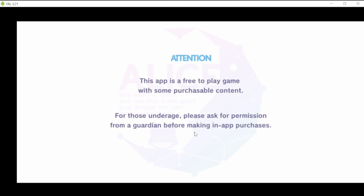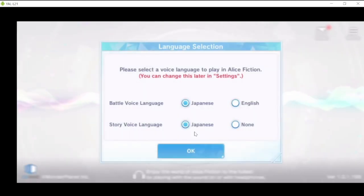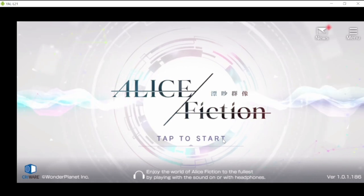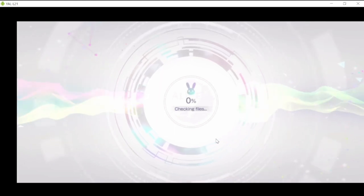As you restart, this is your normal re-roll process. There will be a longer tutorial at first — it will ask you what language you want for voice. You have the option to choose Japanese or English, and for story voice language you can choose Japanese or none. I'll just choose Japanese for both and proceed with the settings. You can change that later. Now we have a fresh account — let's start re-rolling.